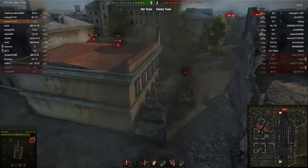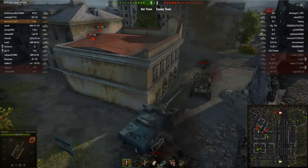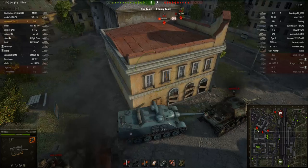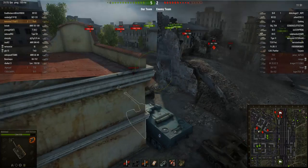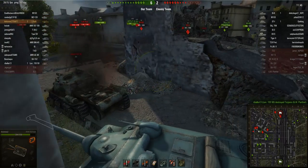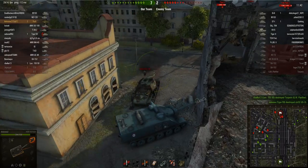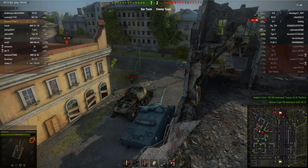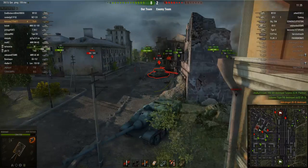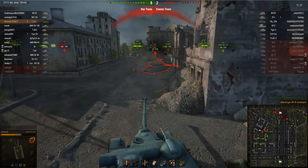That shot should have really tracked that IS-3. I didn't aim very carefully but it looked like it went into his front drive wheel, however it obviously didn't track him. Now I can't really manoeuvre around this corner effectively without taking a shot from the IS-3, the IS-8, and the STI. If I turn on the STI I'll get shot by the IS-8, and if I turn on the IS-8 I'll get shot by the STI. However, I just take the risk — the STI gets one shot into me but I've got the HP pool to take it.